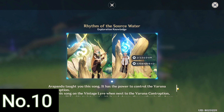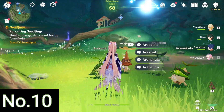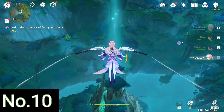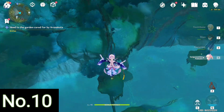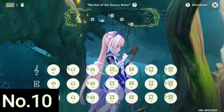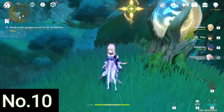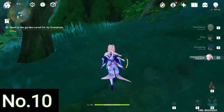When you finish the Varunagada quest chain you will receive the Rhythm of the Source Water, which is required to unlock the second Dendroculus. You can teleport over here and fly down straight to the mechanism. After you reach here, you play the tune and you can change the settings from sunny to rainy, which lowers the water level required to access the second Dendroculus. Then you just fly down right under the Varunagada contraption and you can find your Dendroculus over there.